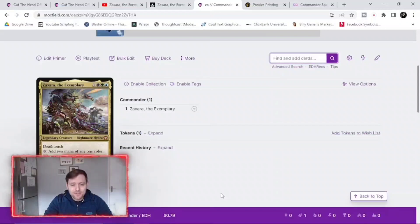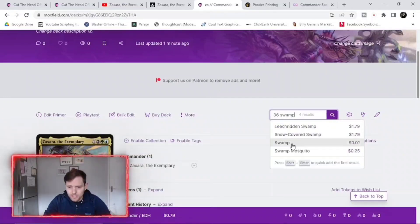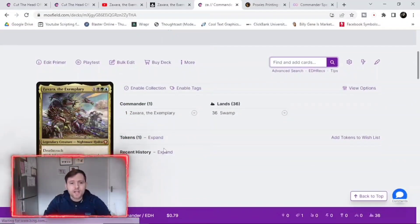So we'll try not to do that. First of all we want to put the lands in just so we know how many we've got. Generally I try and put 36, so I'll just put 36 swamps in there. Now we've got 37 in our stack.